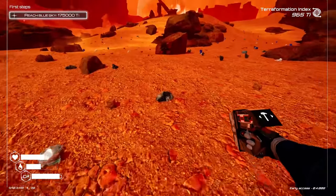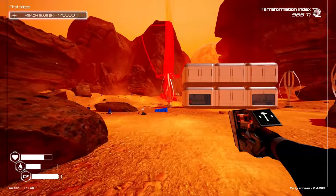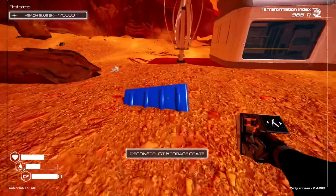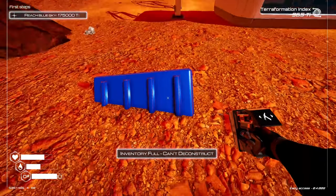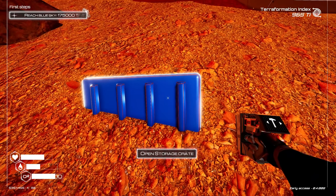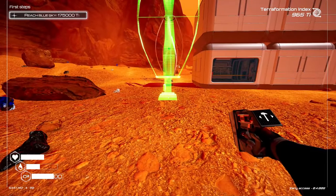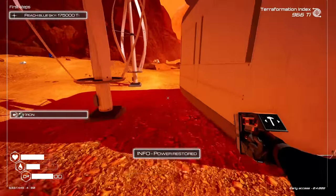Is that iron right there? It absolutely is. I need me a wind turbine — we'll put it on this side. Inventory full, can't deconstruct. I'll take all of that and then deconstruct it, which I absolutely can. We want to build a wind turbine and place it right there. Power is back online.